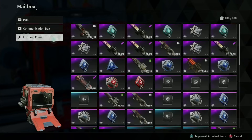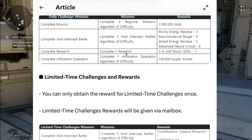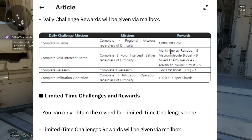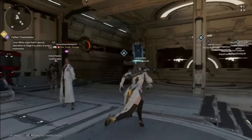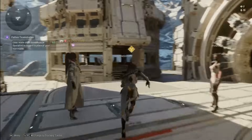Communication inbox — nothing there. Lost and found — nothing there. Let's test another one: complete research, and I'll get a 5-hour experience boost off the daily challenge reward. It just says complete 1, so I'll complete 1. Got a season level up. Let's see how fast that hits the mailbox — pretty darn fast. There it is: 1 XP boost.